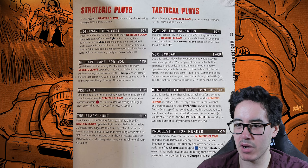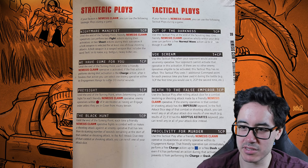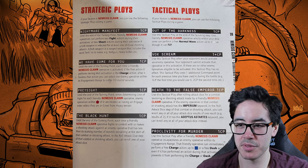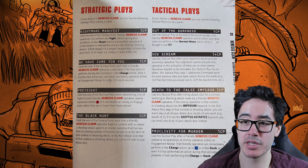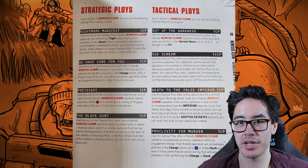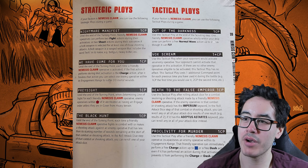The Black Hunt costs one CP: until the end of the turning point, each time a friendly operative fights in combat or makes a shooting attack against an enemy operative that has less than its starting number of wounds at the start of combat or the shooting attack, you can reroll one attack die. This combos really well with We Have Come for You — you charge in, do D3 mortal wounds, and then when you fight you get a reroll. It also works with your shooting operatives. If you're doing double fight, you can fight once without rerolls and get rerolls on the second — really good.